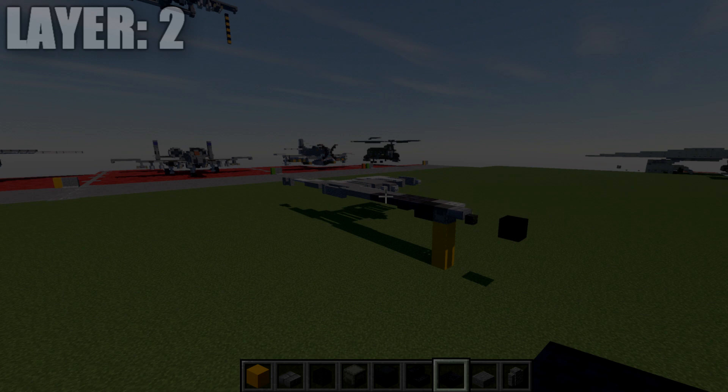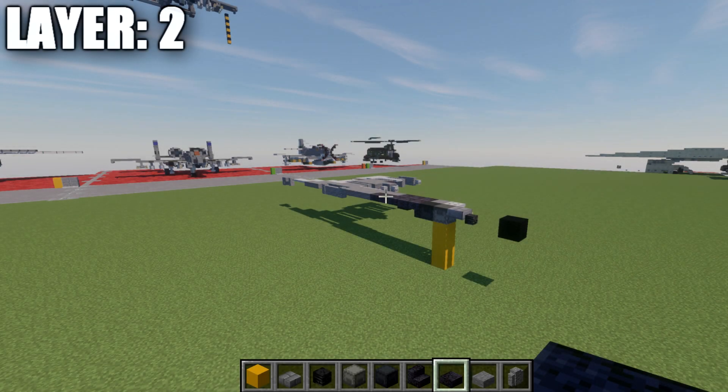Moving into our first layer, we'll start off with layer two, since it gives a better basis for the aircraft to build future layers off of. Layer one mainly deals with all the ordnance mounted onto the pylons on the aircraft. This layer will give us a nice setup to easily progress through the rest of the build.